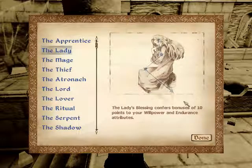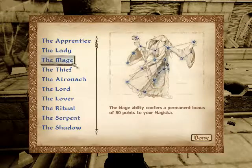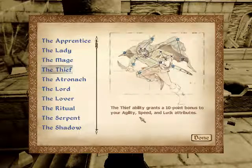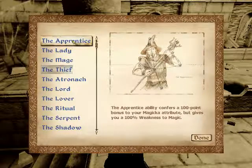The Lady gives just 10 points to Willpower and Endurance, which is good, but it's only 10 — you can get a better increase from other things. The Mage gives just 50 points to Magicka. The Thief gives a 10-point bonus to Agility, Speed, and Luck. Luck is the best because no matter what skills you increase, Luck only goes up by one when you level up. The Apprentice gives 100 bonus points to Magicka but you're 100% weaker to Magicka, which sucks.